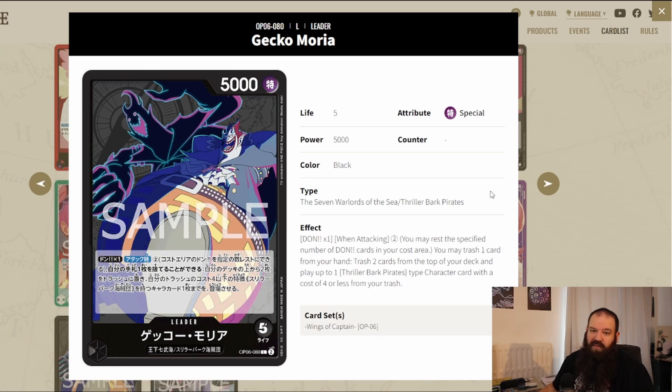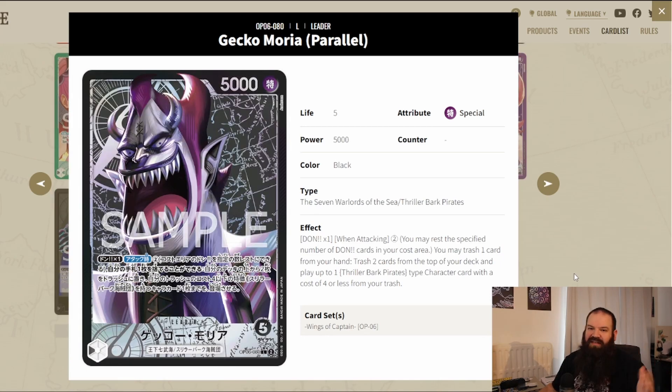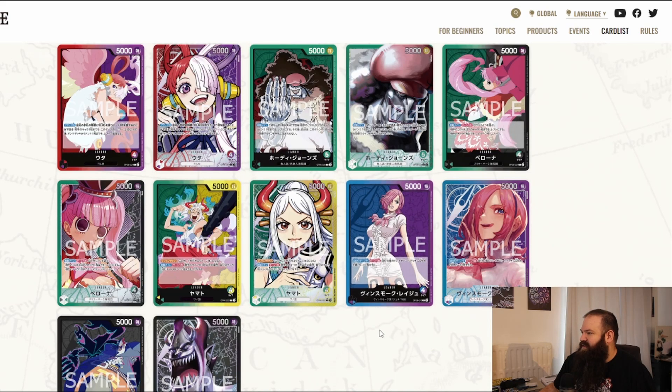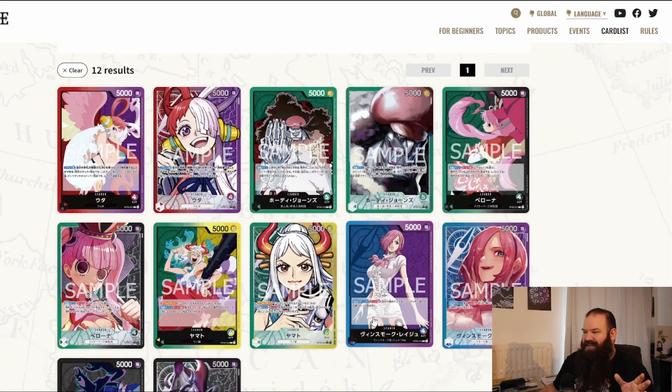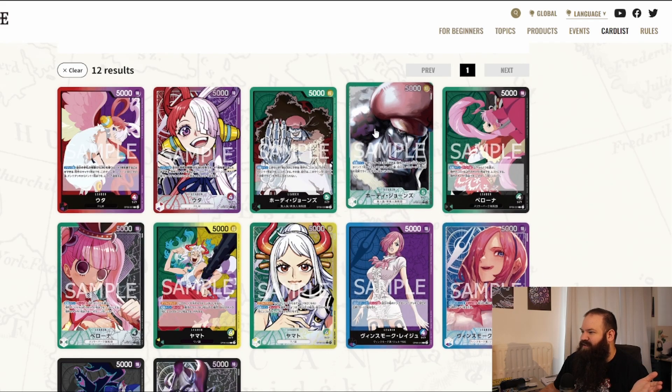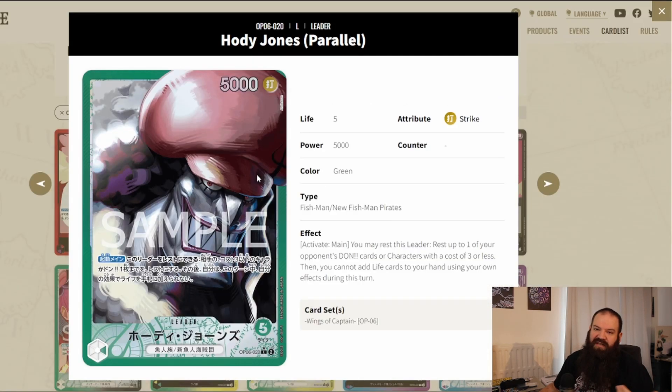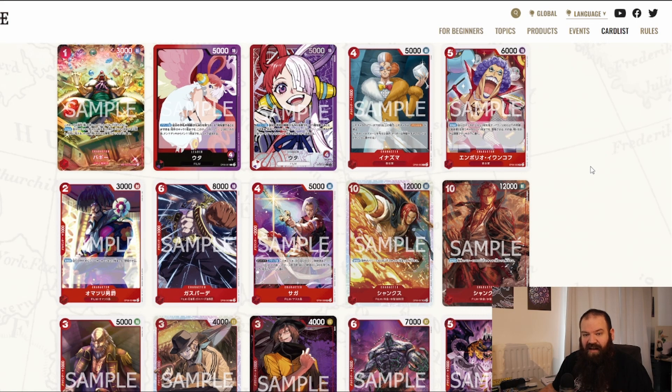Moria is on the same level as Yamato for me — one of the most interesting cards I want to play, partly because I like the character and his design. His mechanics are based on the trash: you trash one from your hand and two from your deck, then you play one Thriller Bark character with a cost of four or less from your trash. Every leader gets an alternate art — most are very well done, except Hody Jones's isn't my type.